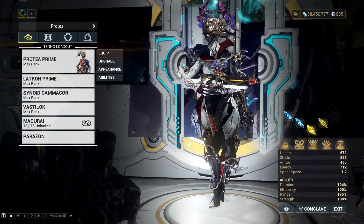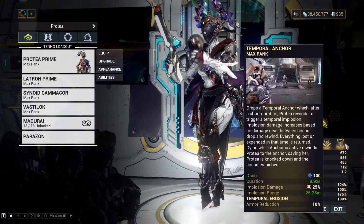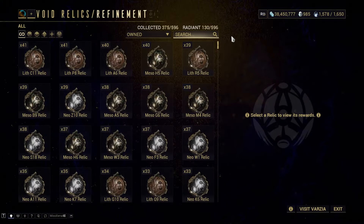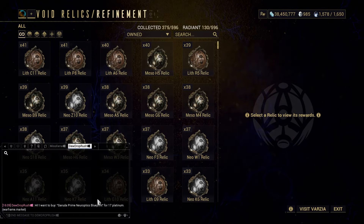If you're even asking this question you're behind the times — you need to start using this skill more. With Protea, walk over to your void relics screen right next to your arsenal, tap X or whichever button is right for you, and then people will be whispering you wanting to buy stuff.